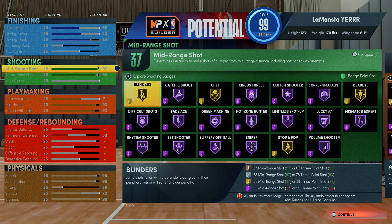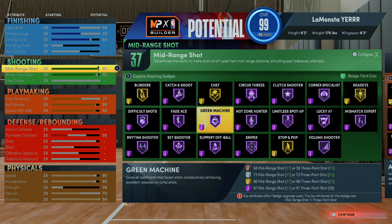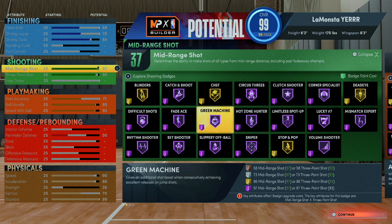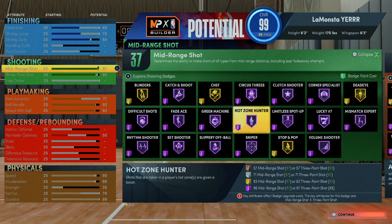My mid-range shot is a 97. The reason it's 97 is because I can get green machine hall of fame and hot zone hunter hall of fame. You gotta have it over 96 or 97 to get those badges at hall of fame. Y'all don't have to do this if you don't want those hall of fame badges, but that's what I wanted.